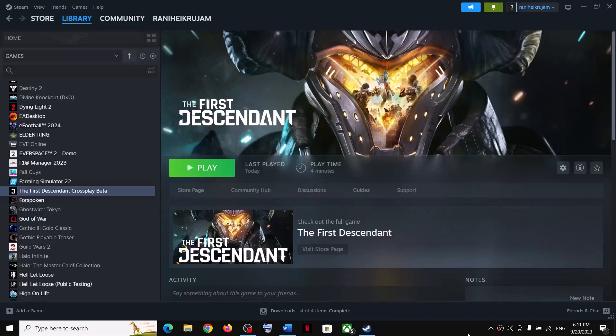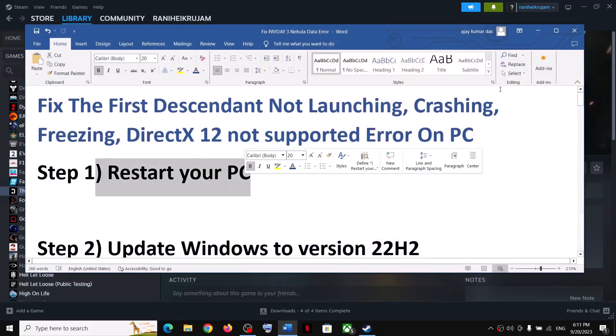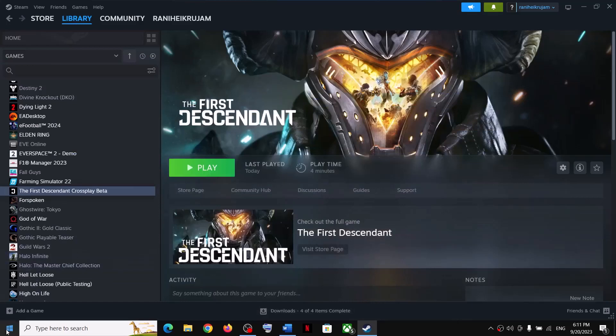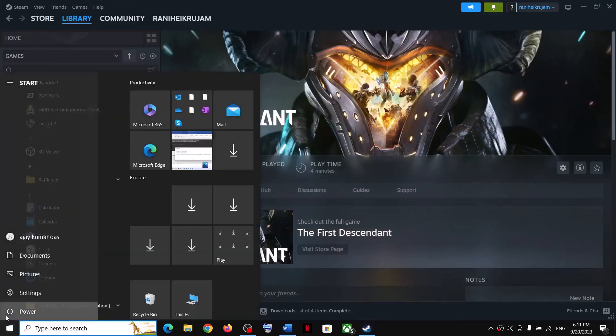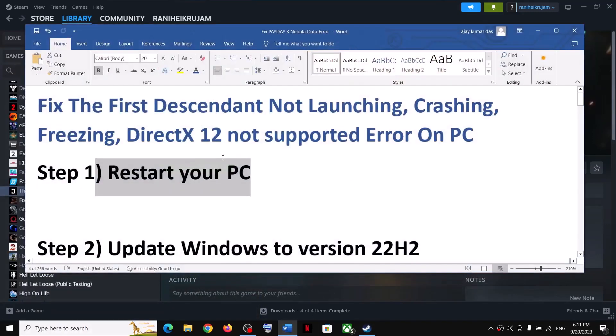Hello guys, welcome to my channel. Today in this video I'm going to show you how to fix when you're unable to launch The First Descendant game on your Windows computer, or if you're facing crashing and freezing issues. The first step is to simply restart your computer. Do not ignore this step — simply restart your computer once, and after the system restart try launching the game.